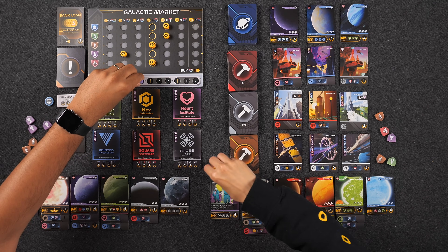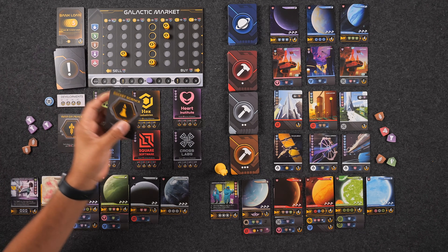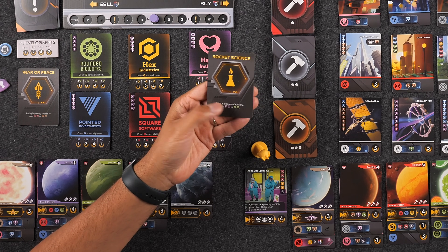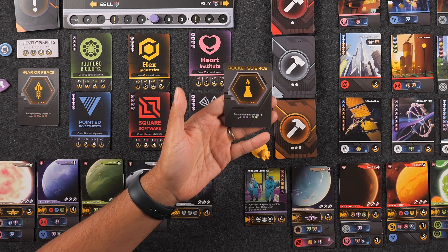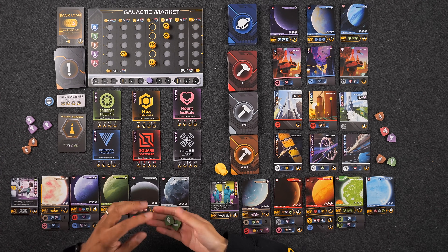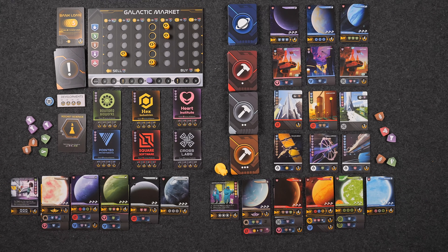Round three begins. The event card is Rocket Science — each player may choose either two research or two gas. Monique takes two gas since she has plenty of research coming. Naveen takes two research since he needs some. Moving into production: Naveen produces one mineral, one gas, two food, two research, two ships, and two illegal goods. Monique produces one illegal good, two minerals, one gas, three research, and two ships.